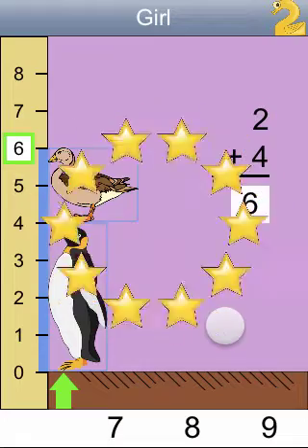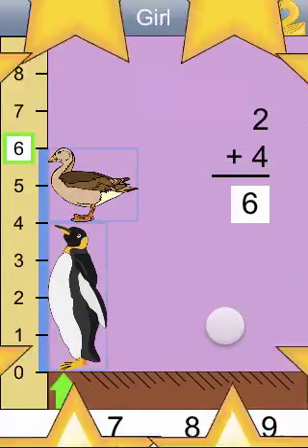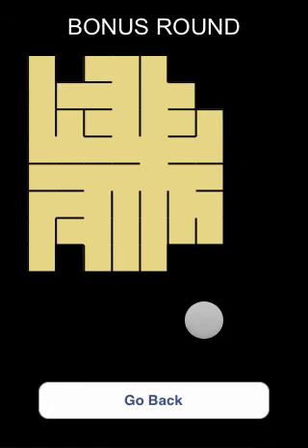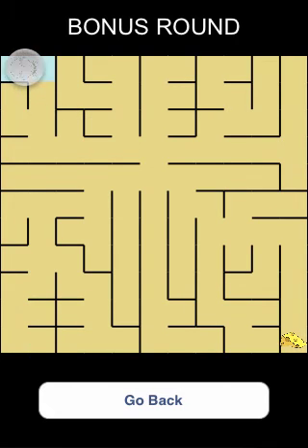Sensational, you earned a bonus round. Drag the mouse through the maze to the cheese. If you want to give up, press the button at the bottom of the screen.